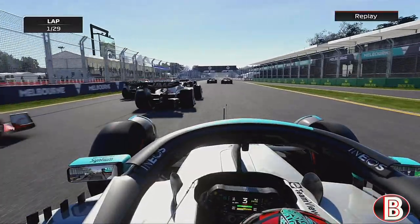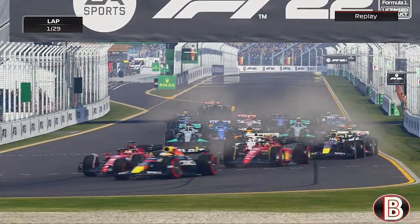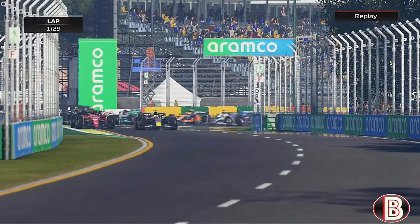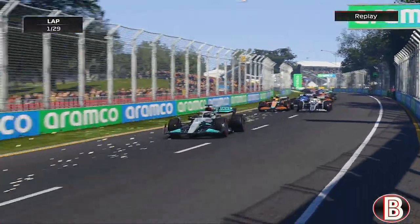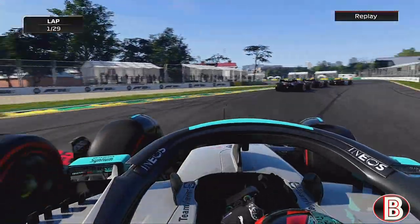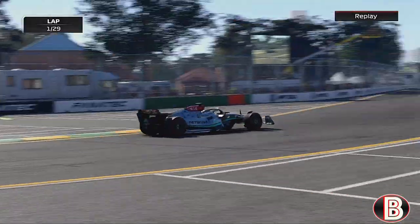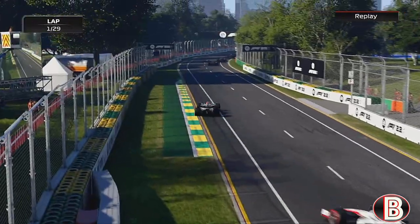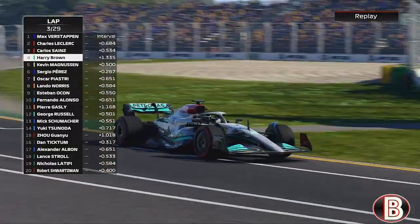We've been absolutely mugged at round one - nearly gone into the side of the Haas. The two Ferraris attack Max Verstappen. Verstappen still leads though, and from the McLaren he's been jumped by his teammate. We send it down the inside of both the Haas and Sergio Perez and we're back up to P4, undoing the damage of that one. Magnussen has moved over to Perez as well.